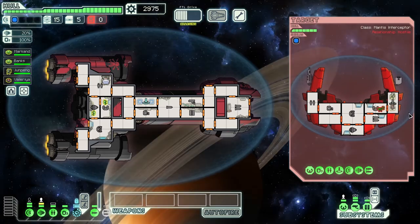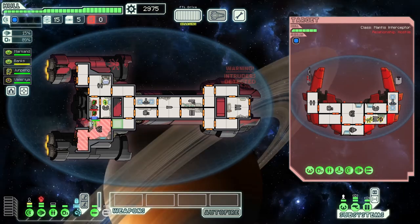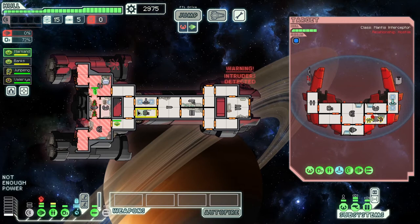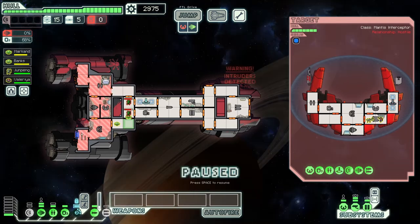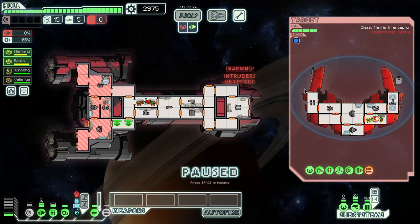We wait until they are about there and then board. Now they're overlapping and we can go break their weapons. Sure, you've got two mantis on your ship — that is annoying, but it's easy to deal with.